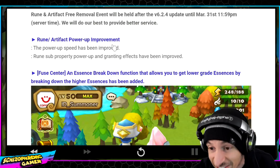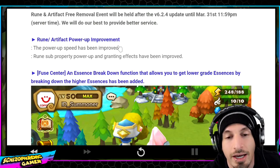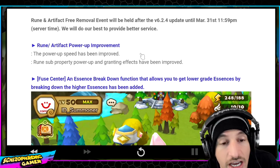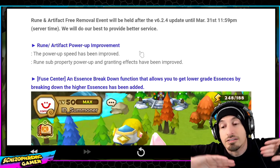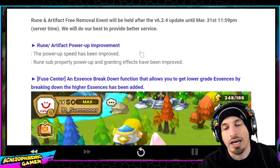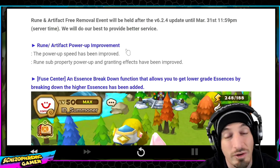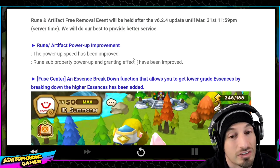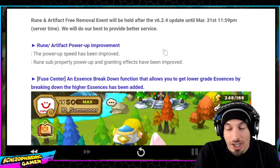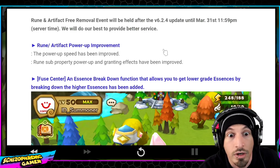This I am very, very excited about. I don't even care about the power-up stones, I don't care about the mana, I don't care about the free rune removal — the power-up speed has been improved. That's all I care about. If they made me spend $20 for this, I would spend $20 instantly without even thinking about it. This is rough for me as a content creator trying to upgrade so many things on so many accounts and just waiting — just sitting there for like an hour to upgrade runes.